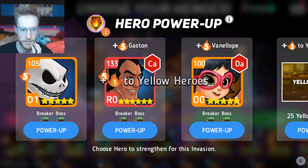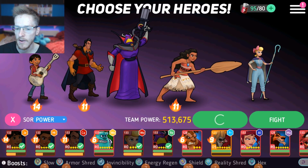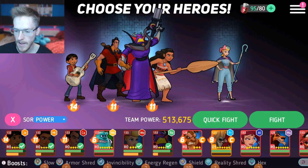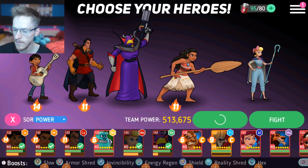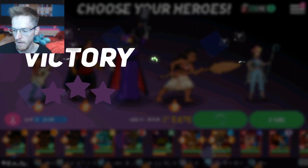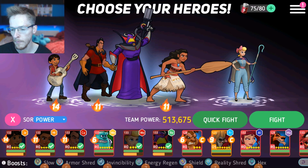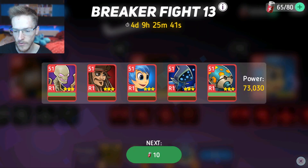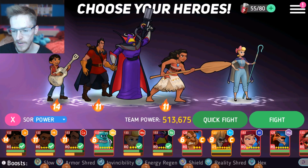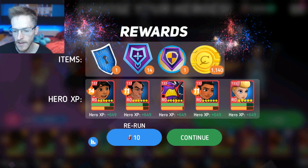Quick fight is based on your power level, so you want to keep levelling up the cards that you're using, because that's going to allow you to quick fight more. I'm on a million here already, then I've got 95 in here, so I can go back and quick fight through all of this. It's all just quickly getting the sequence of clicking and tapping, and going through as quickly and efficiently as possible to keep getting everything that you need.